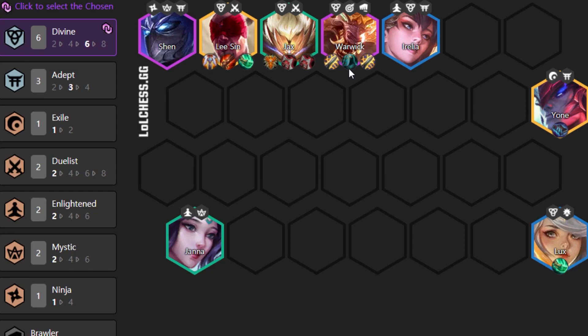The best item for Warwick is Quicksilver because he has to attack non-stop. The second item on Warwick should be a Statik Shiv. It's very important to have at least one Statik Shiv — ideally two. Another viable item in this composition is Rageblade, though it's not the best. Do not play Rapid Firecannon on Warwick — it's really not good. In order for him to cast, he has to fill mana and after that he gets the attack speed, lifesteal, and does what Warwick does.